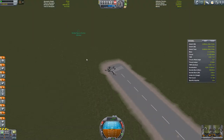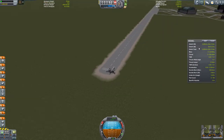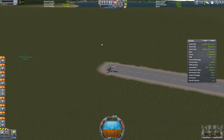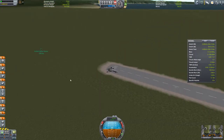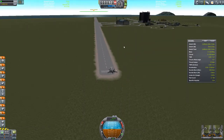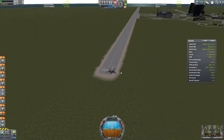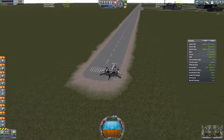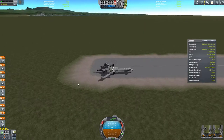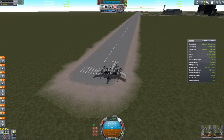First off, I've moved our little flag that we're using as a marker to get back to the runway — just off the runway — because it was over to the side and that was making me return to the space plane hangar without using the revert button. I've also added a few mods, some of which you suggested and some of which I came across looking around. We'll talk about those after we take off.